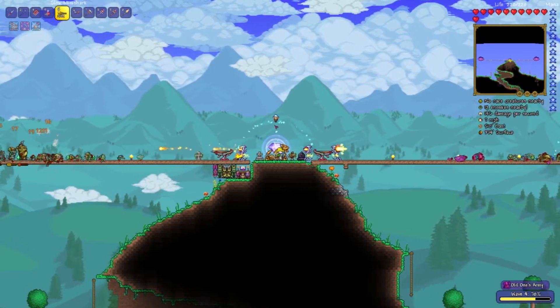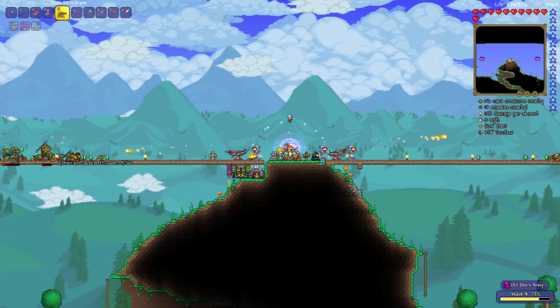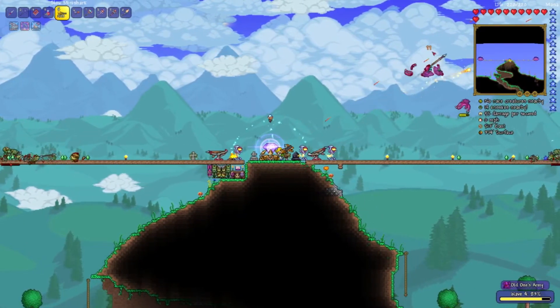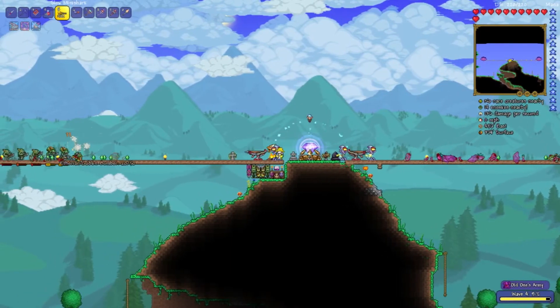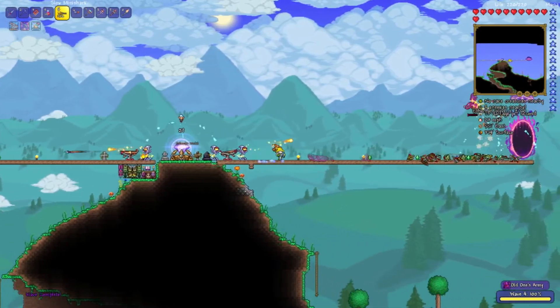Attack the flying wyverns with your Mini Shark. Make sure you don't get a Slow modifier on your Mini Shark — Slow is bad, especially for a Mini Shark.